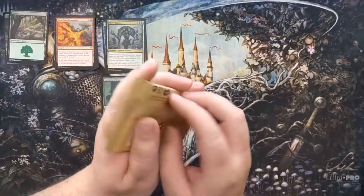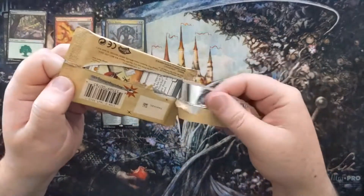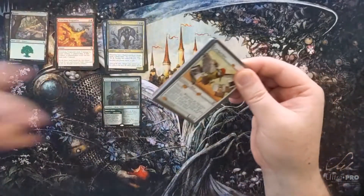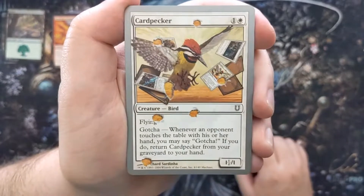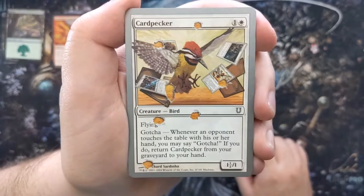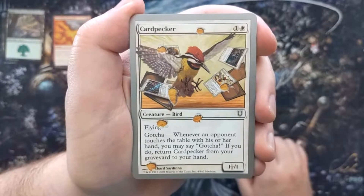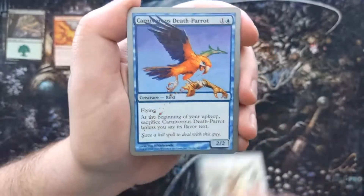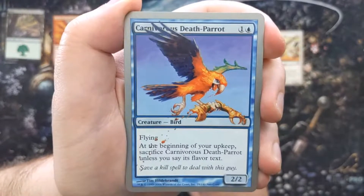Basically any deck that runs green generally runs Lovestruck Beast because it's a 5/5 for three mana. It can only attack if you have a 1/1, but there are lots of ways to make 1/1s. We also got a Forest and a food token. A great little hit there. Now let's get into the Unhinged pack — you can see it's even paper on the outside but has a foil lining on the inside, it just feels different.